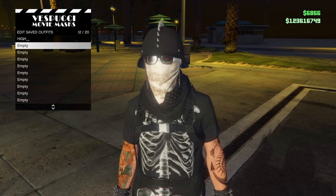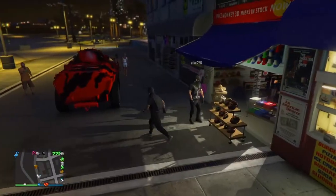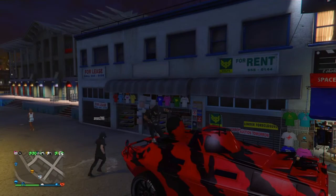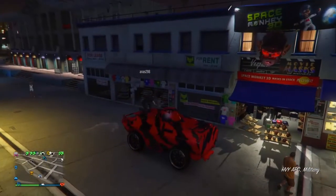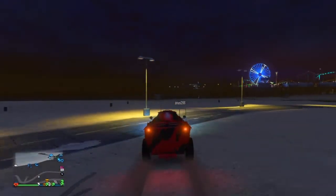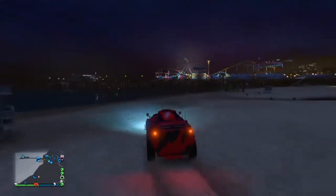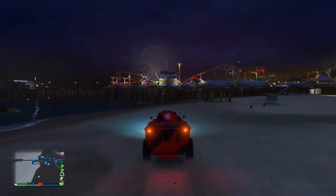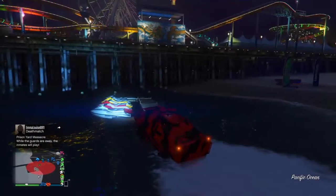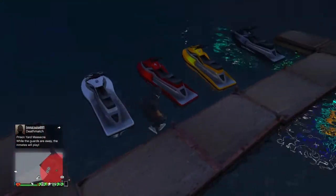Now you're good to go. Drive over to the beach — that's why I'm near the mask shop, it's close to the beach and you can save and change your outfits from here. Go fast to the beach and hop on a jet ski. Just to be sure and safe, use a jet ski rather than the APC.